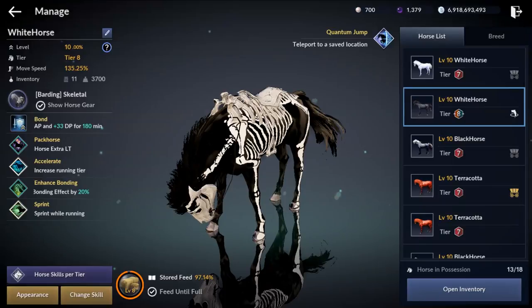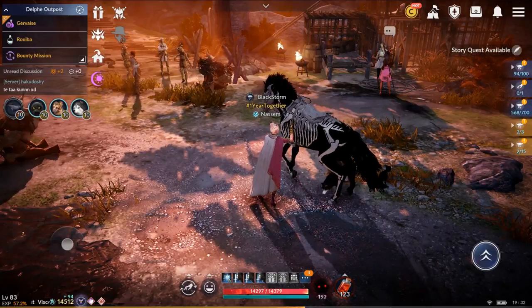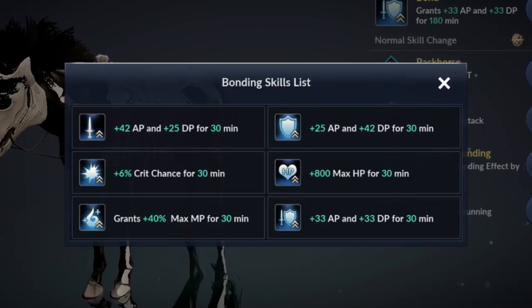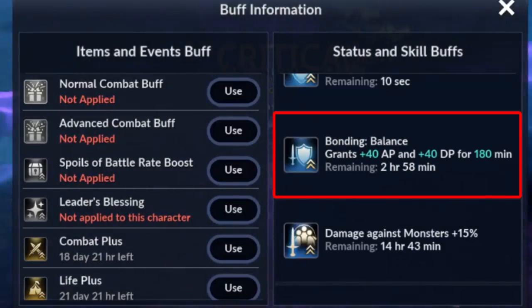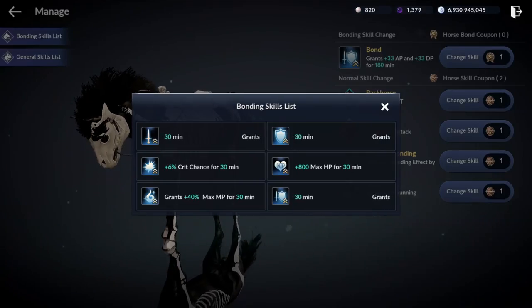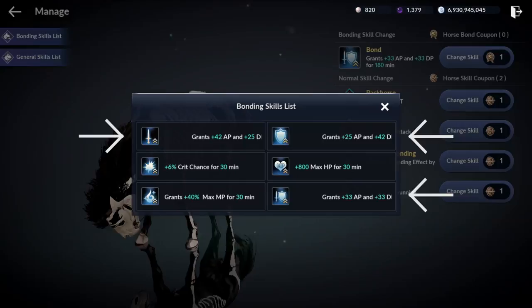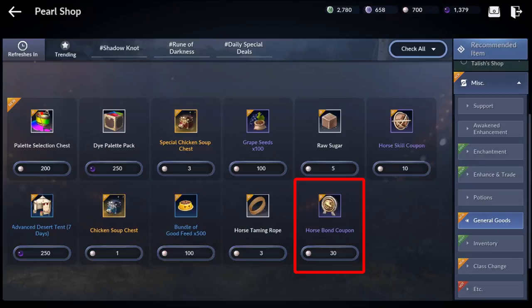Let's move on to what horse skills you should look for. There are two different types of horse skills: the horse bonding skill and the general skills. The bonding skill is a buff that you get when you bond with your horse. Without Life Plus, your buff only lasts for 30 minutes. If you have Life Plus, your buff will last for 3 hours. You can bond with your horse before a node war or a siege war for some extra CP. The best bond skills are the ones that give you CP. If you don't like the bond skill, you can change it with this horse bond coupon, which costs 30 white pearls.